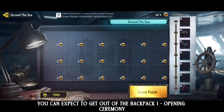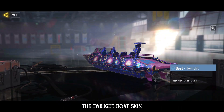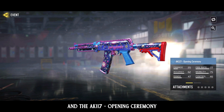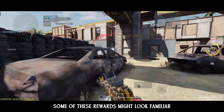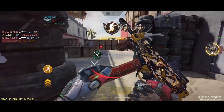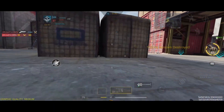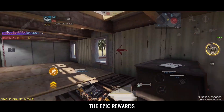Some of the rewards you can expect to get are the Backpack opening ceremony, the Twilight Boat skin, the SMRS opening ceremony, and the AK-117 opening ceremony. Now, some of these rewards might look familiar, and that's because they were available in past events. It seems like the developers have decided to reuse these skins. Anyway, let's move on to the real highlight of the event — the Epic Rewards.